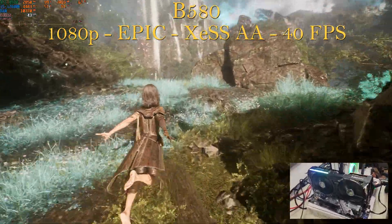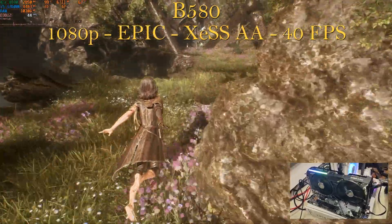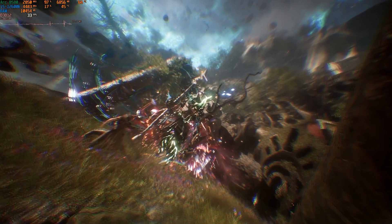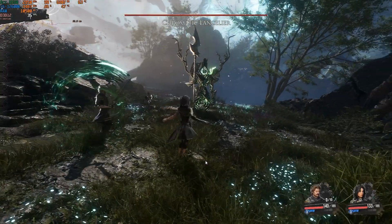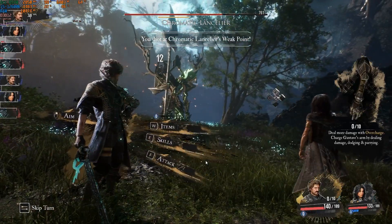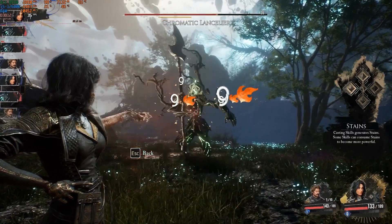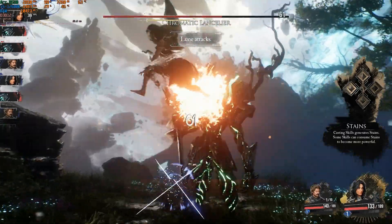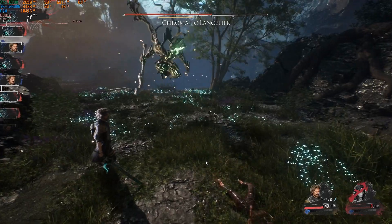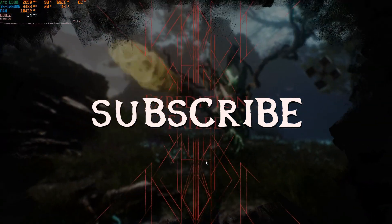The B580 drops a little in combat to the mid-30s and goes as high as 55 fps in open world, but it will likely thrive more at 1440p which we'll test soon. In summary: the A310 can barely play the game; the A380 is the real minimum requirement for Arc GPU on Expedition 33; the A580, A750, and A770 8GB all offer the same performance regardless of settings; and the A770 LE, B570, and B580, while offering good performance at 1080p, should perform even better at 1440p. Stay tuned for that video. Thanks for watching — see you in the next one, and subscribe!